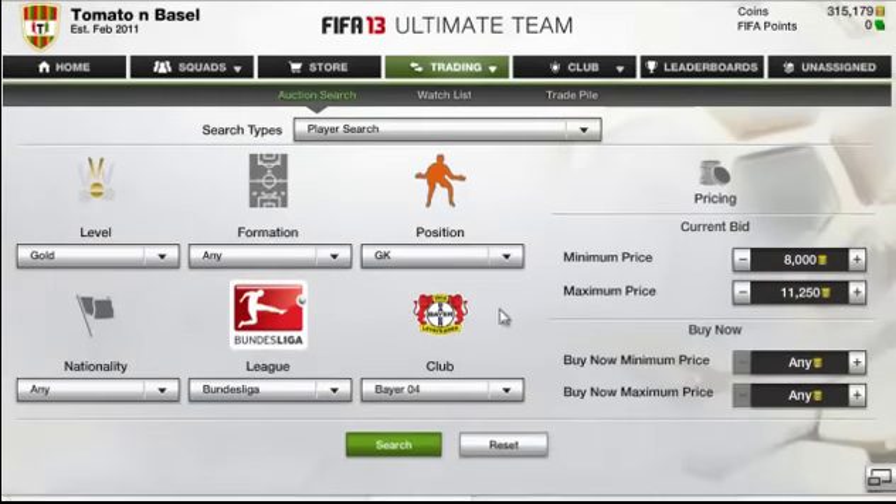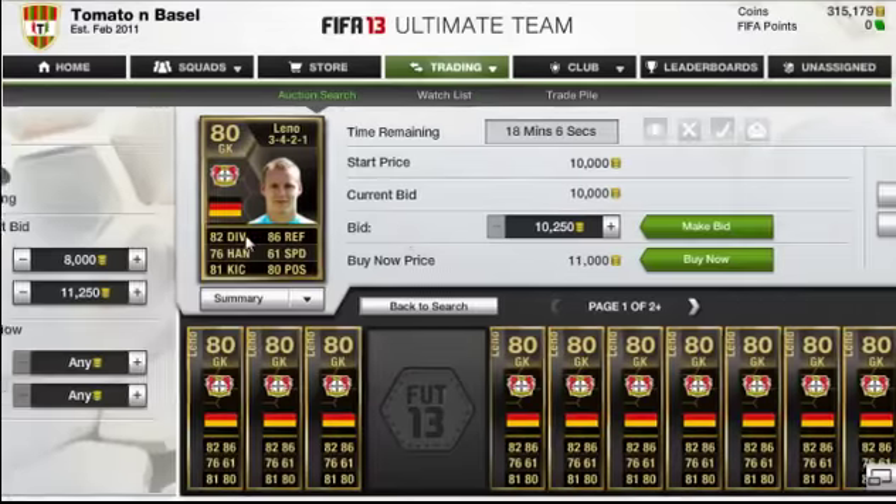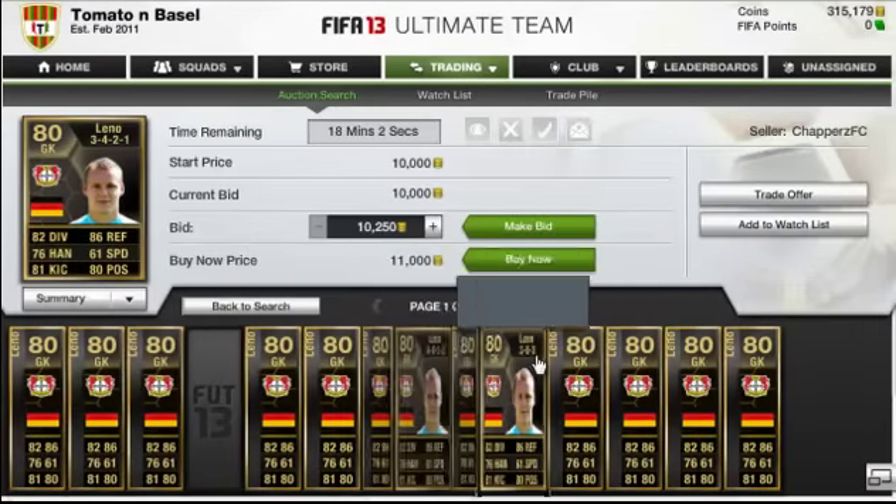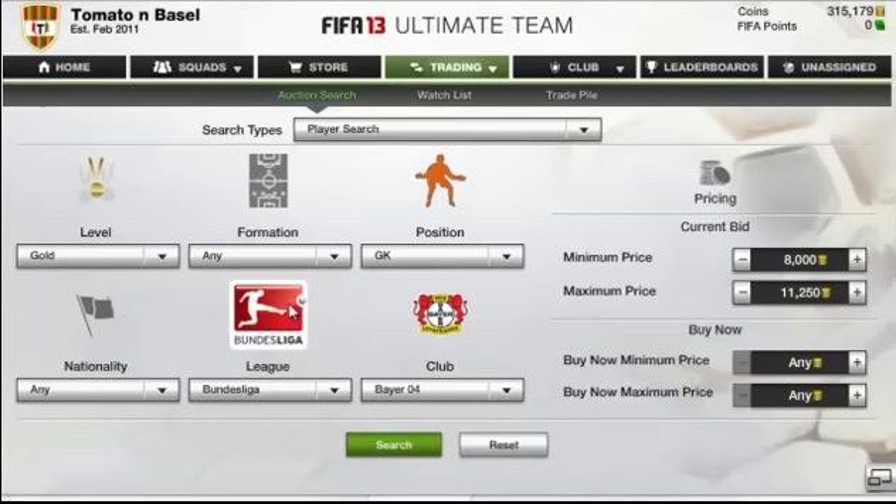So we'll go to the web app. I've decided to go for Leno, the keeper who plays for Bayer Leverkusen. What you want to do is buy all of these, or buy as many as possible, for 10k — maybe 10,250 — no more than 10,500, otherwise you're lowering your profits.